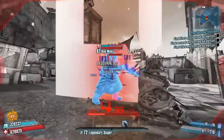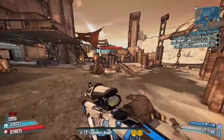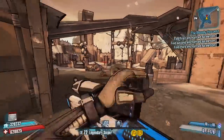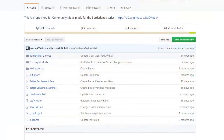It knocks back Badmaw pretty well too. I'm using this with the Assassin to use Deception and get around shields and stuff like that. Two or three shots on Badmaw and he's down for the count. So we're going to take a look at this weapon and start off by showing you exactly how to get it.